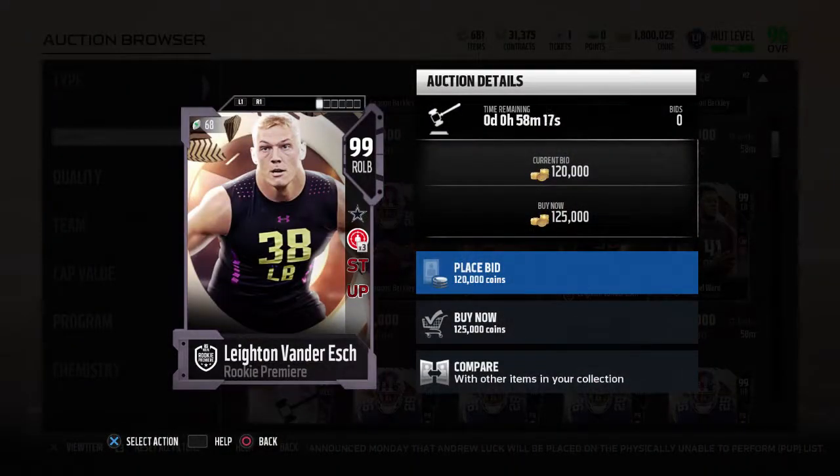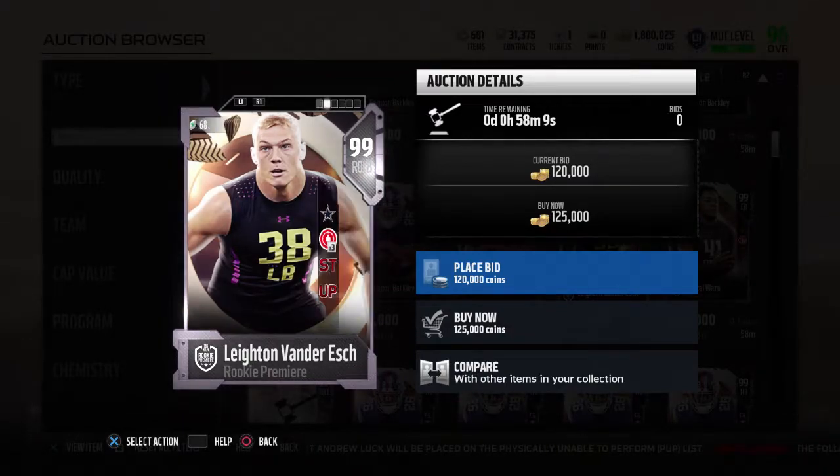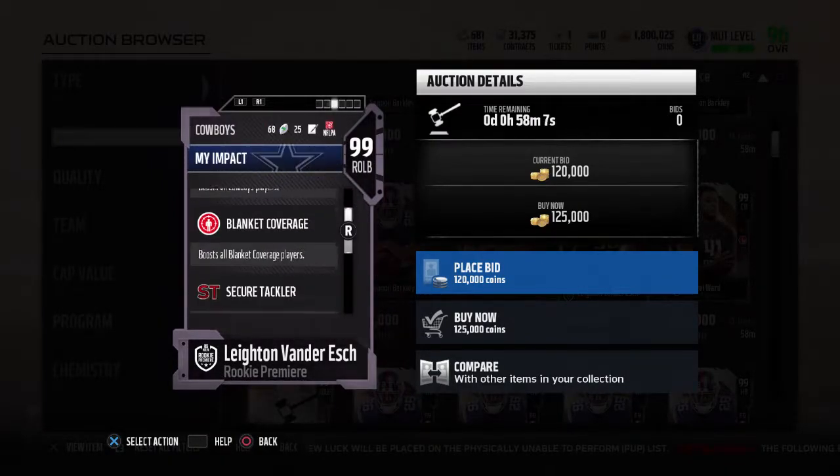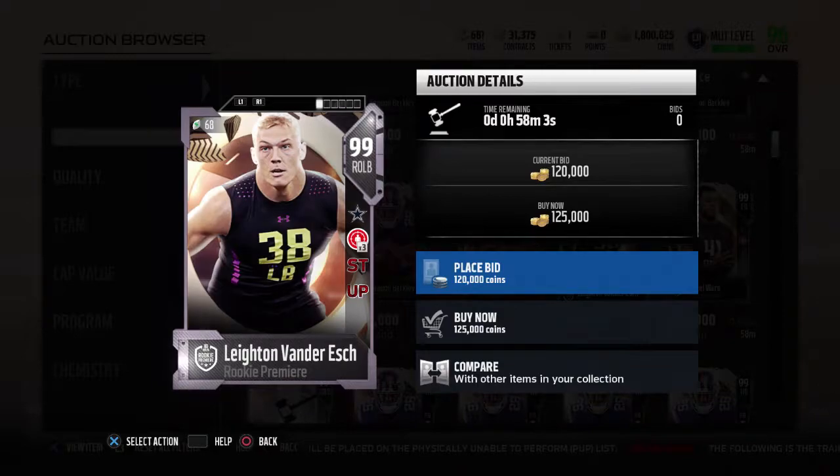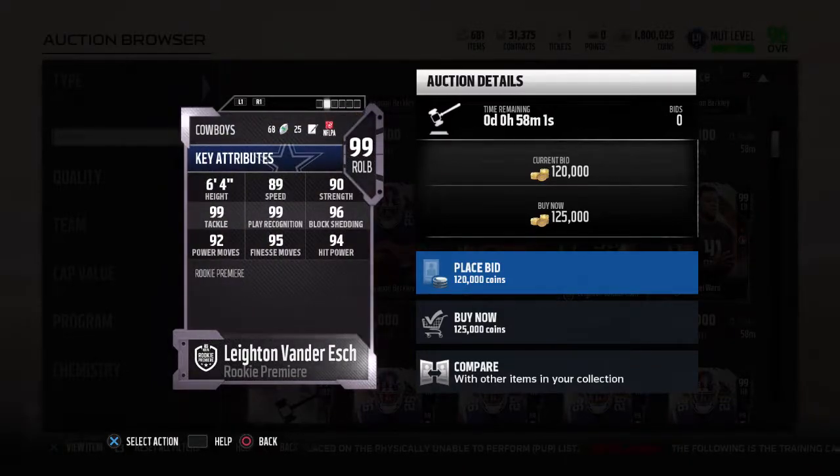The right outside linebacker for the Cowboys — I'm not pronouncing his name because I know I'm going to mess it up. He has Zone Coverage times three, Shackle Tackler, and Under Pressure. 99 overall, 89 speed, 99 play recognition and tackle, 96 block shedding, 95 finesse move, 92 power move, 94 hit power with 90 strength.